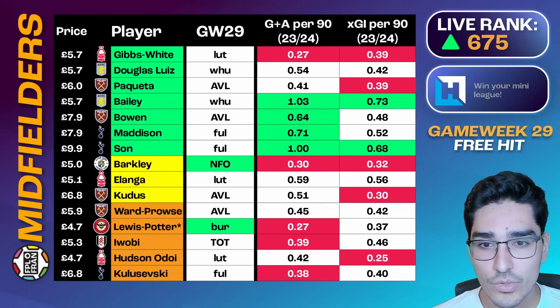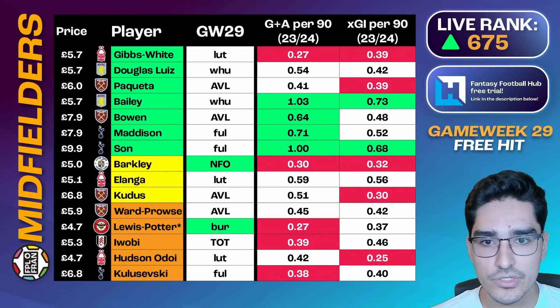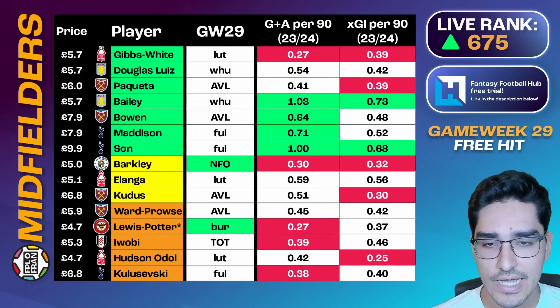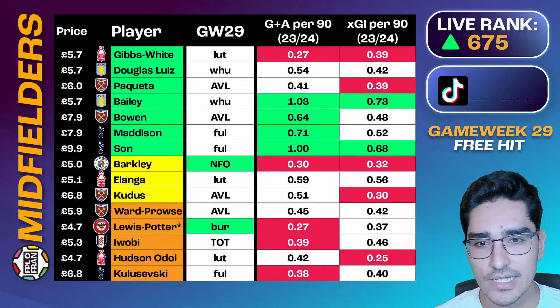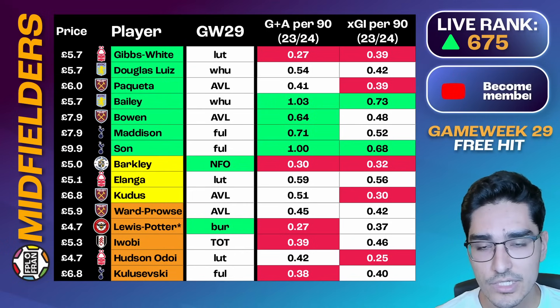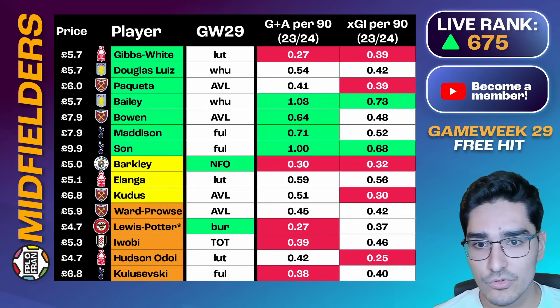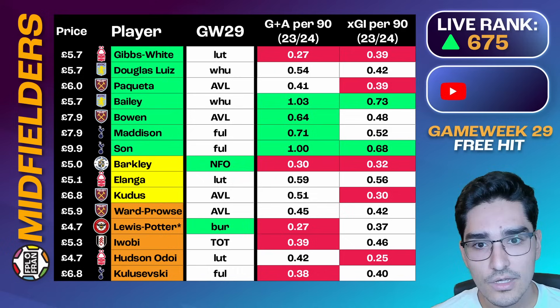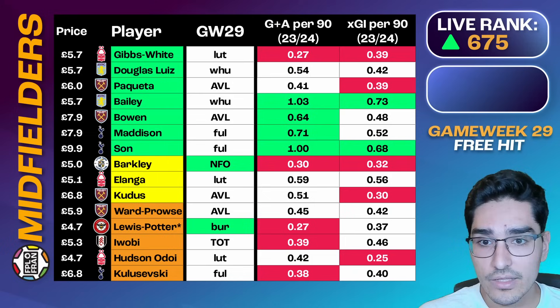Starting with the free hit section, let's talk about the fixtures. We only have four fixtures, and from a defense point of view, we're not expecting many clean sheets. The best approach when picking defenders is to look for those with attacking upside. For midfielders and attackers, you're targeting pretty weak defenses. The only defense with clean sheet odds above 25% is Brentford. This is a good week to pick eight attackers and maximize on hopefully weaker opponents, targeting teams like Luton, who have been a very frail defense, or Aston Villa, who have suffered recent defensive injuries.